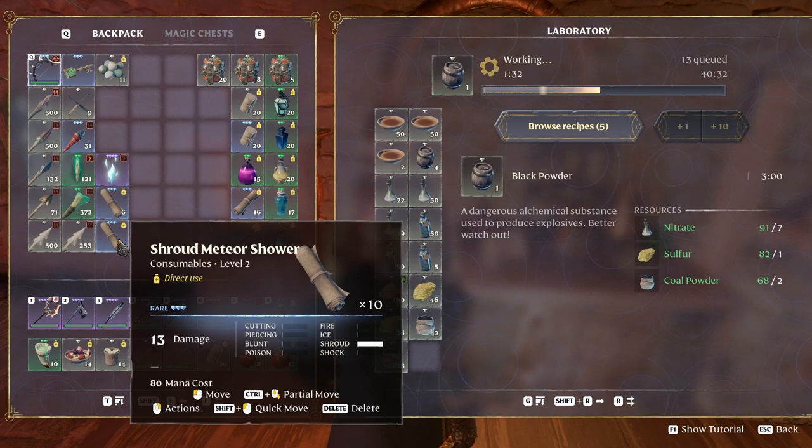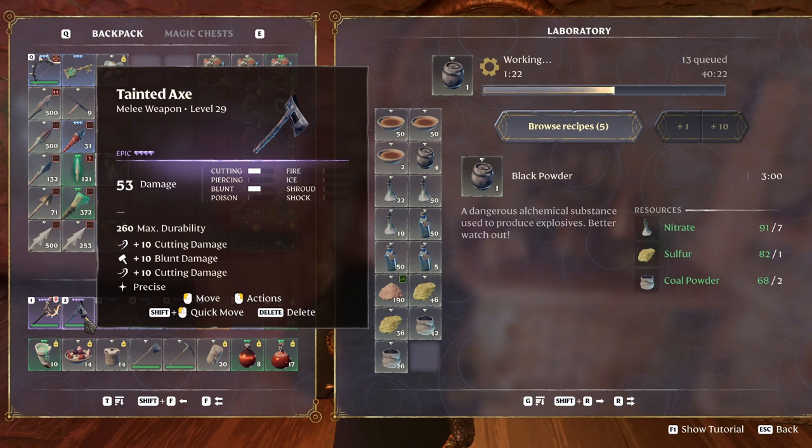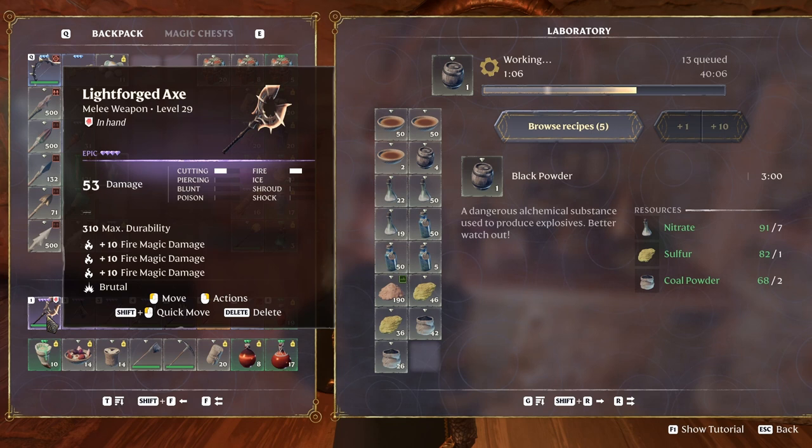Some manas in here, bandages like crazy — 40 normal, 20 clean bandages, a torch. I don't know, throw a meteor at this guy. I'm planning to consume them all if possible. As for weapons, our trusty axe — this guy does basically just about the same damage, only it puts more blunt and cutting damage.